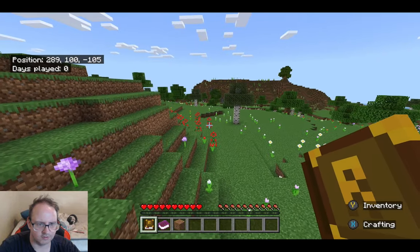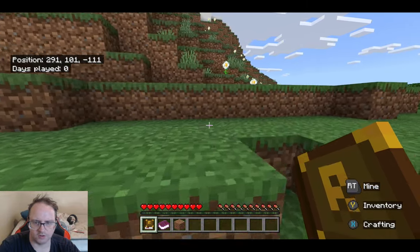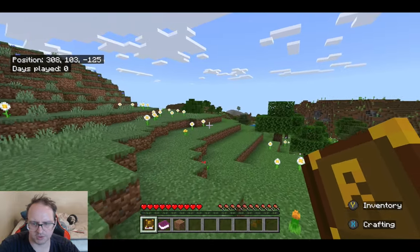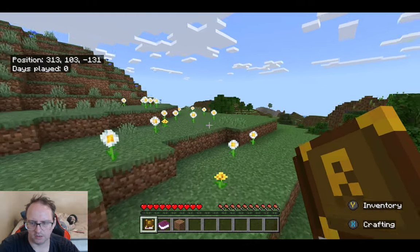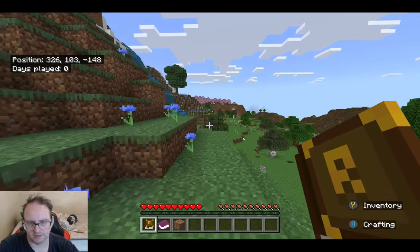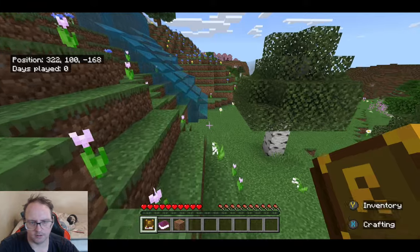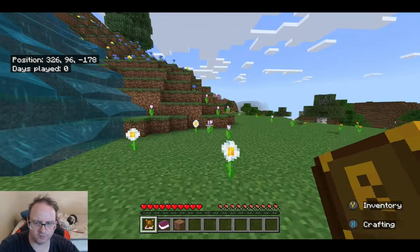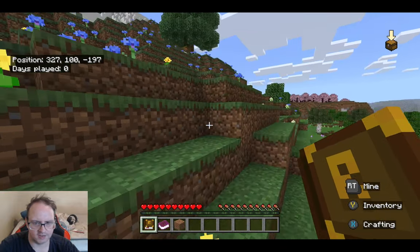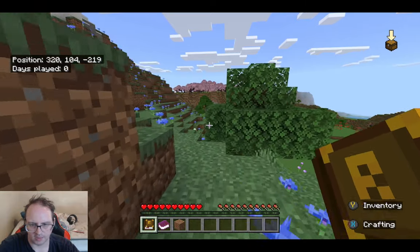Which way are we going? That way, I think — yeah, this way guys. We'll go over the mountain. We'll have to go around it. Once we find the village guys we can start establishing our house. The mountain's all over the place, there's more cherry blossoms up ahead. Where is it? It's about minus 400 guys, so we've got to keep going this way. We'll just keep looking around — once we find where we want to be, we can start surviving.